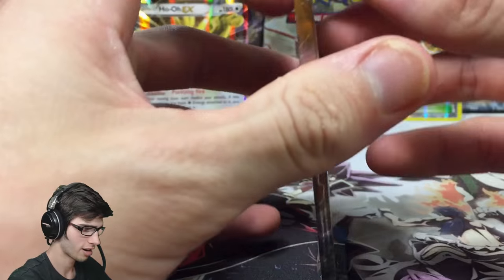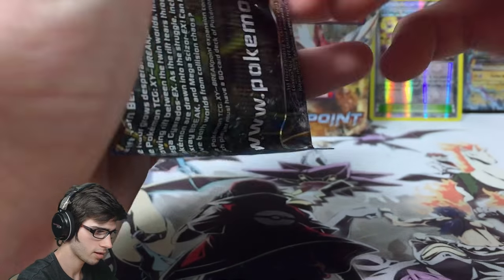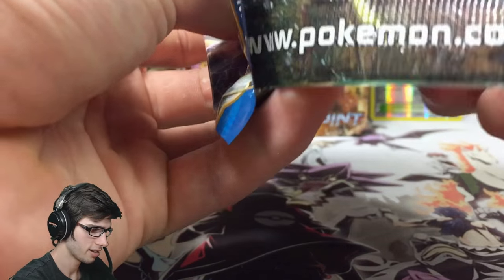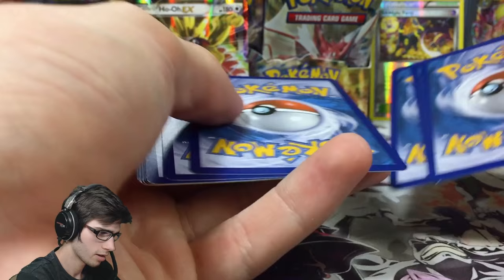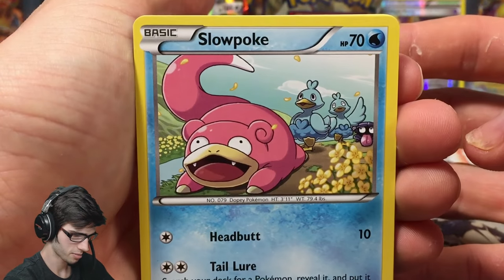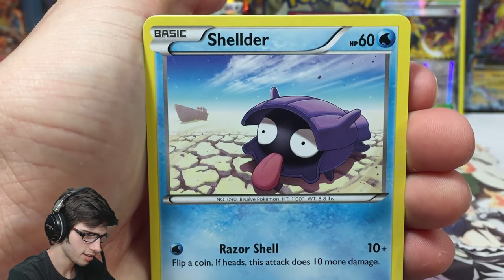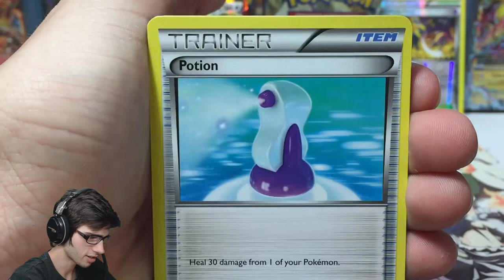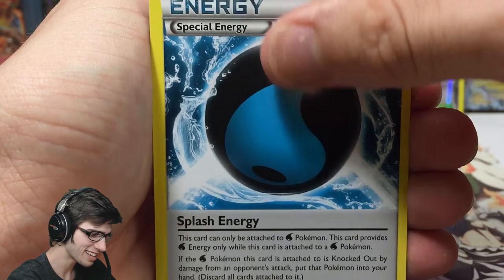Greninja Break! Greninja Break — whoops, that one shredded. Awesome, so what else can we expect from this part? We got Clefairy, Drowzee, Shellder, Crickettune, Potion and Splash Energy — I say I don't see something and then I just see it.